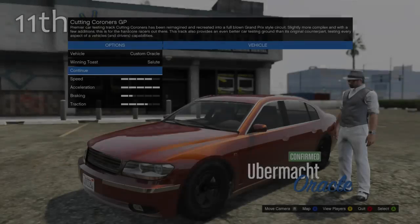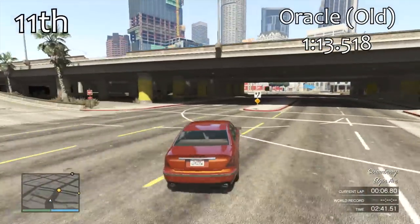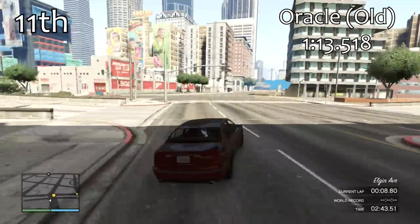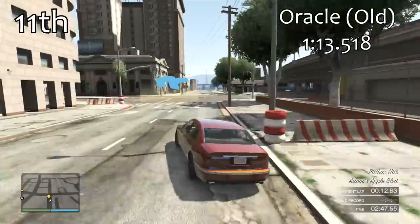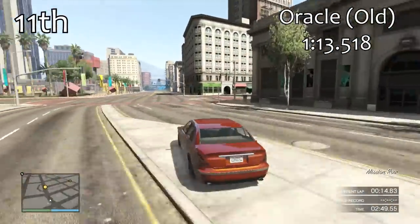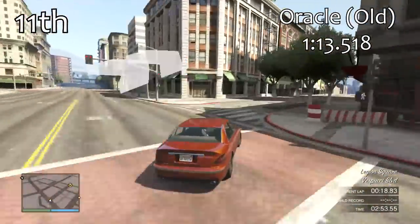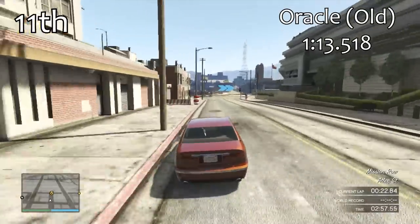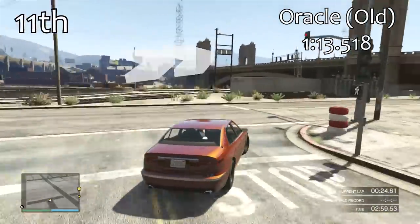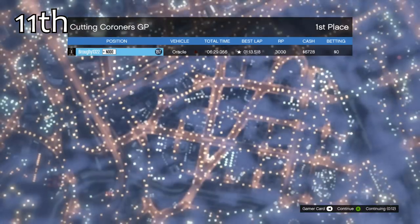So the slowest coupé in the entire game is the Oracle. There are two versions of the Oracle to choose from. This is the older version, which you can't actually buy on the in-game website in GTA Online — you have to find it on the streets. With a 113.5, it's reasonably far off the pace of the car ahead of it and the entire class in general. It's just a bit of a bog standard car.